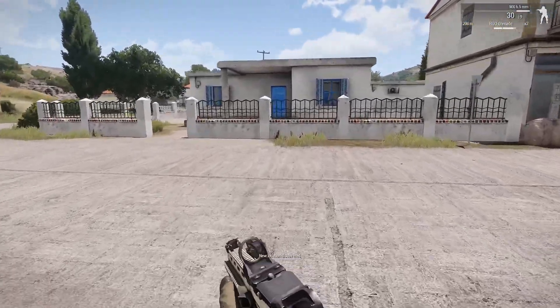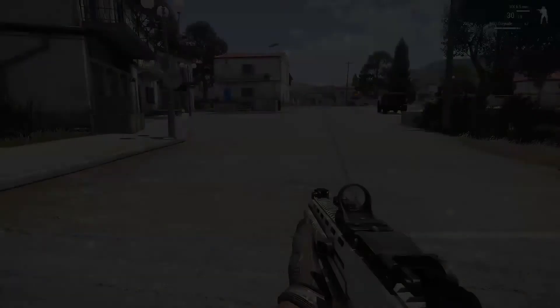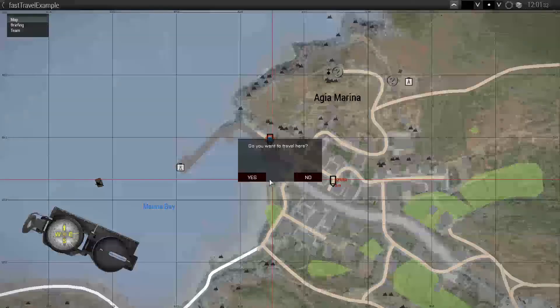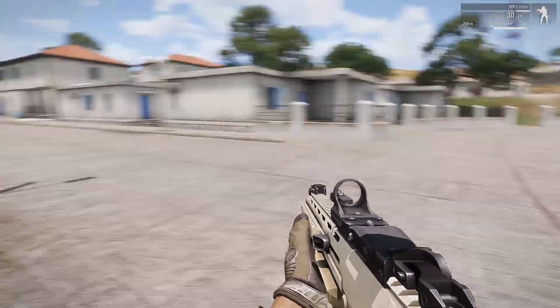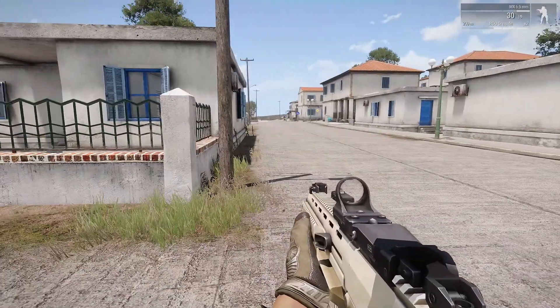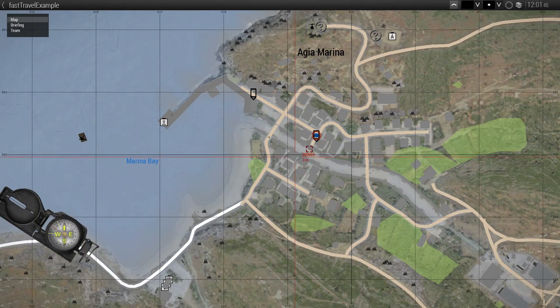Do you want to max the immersion? An optional feature to skip time based on distance traveled and average jogging speed in Arma 3 is also available. If you like to use your own markers for other purposes, don't worry — this system only uses markers that have been designated for fast travel and doesn't affect any other ones. Players can still draw their own nodes on the map but cannot use them to fast travel.